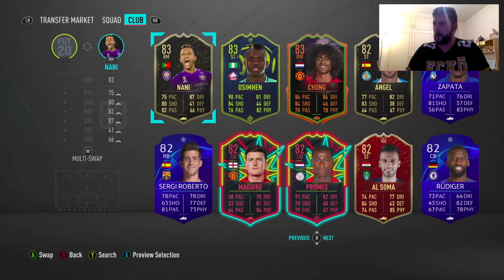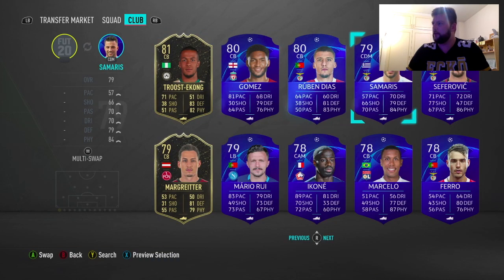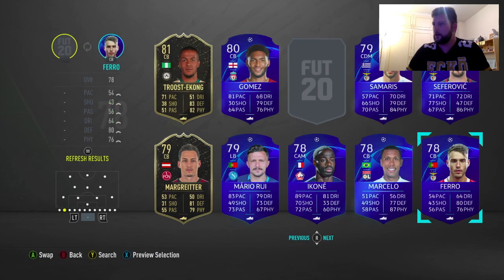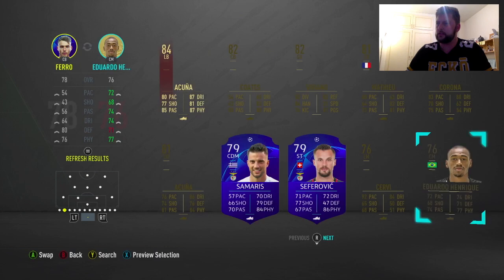First of all we need to see what UCL players we have in the club. I'm pretty sure I've kept quite a few of them. We've got Vasquez, quite a few here - two Benficas, three Benficas... four Benficas! That will work very nicely. We'll go ahead and put these two in there, that'll get us the rare count.